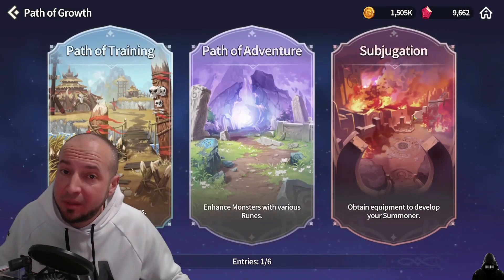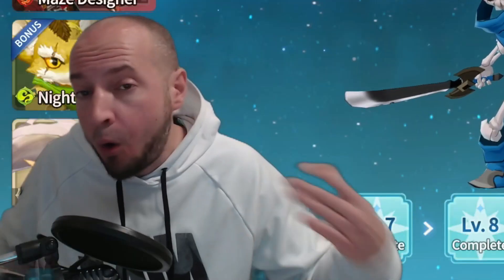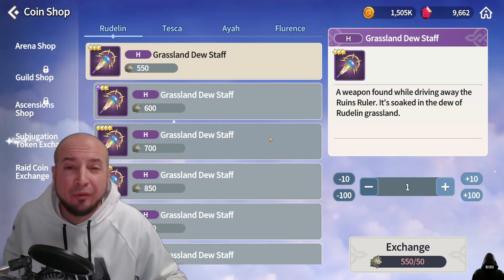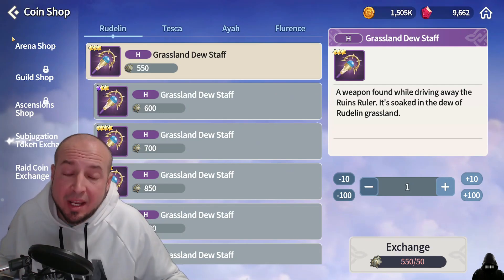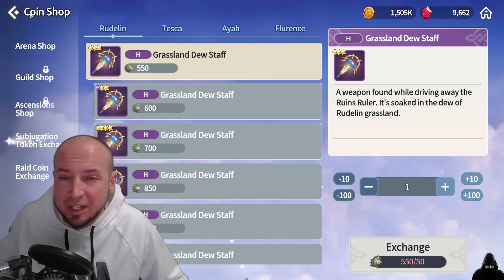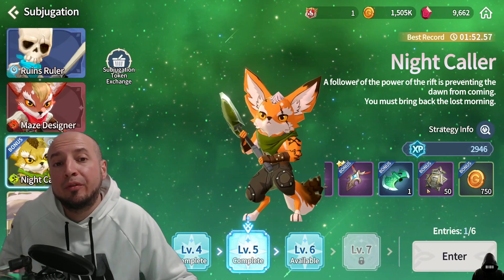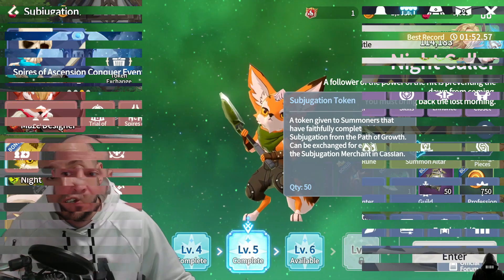Subjugation is really important — it helps your summoner who's always on the field and there is a shop for the tokens you get. This is mainly tied to crafting in the future; I wouldn't focus on crafting quite yet, there's so much to do daily. With subjugation, only do the bonus day as well. You want to shoot for at least level 5 because that's when it starts dropping the bonus tokens for the shop.